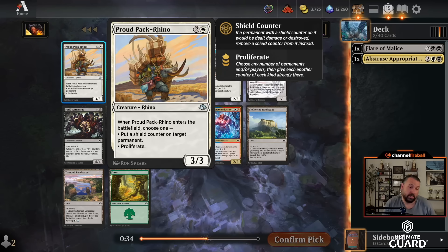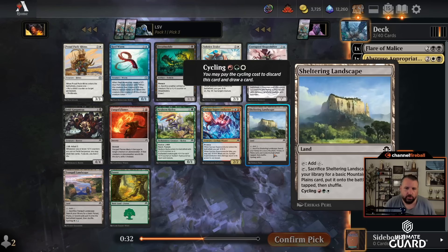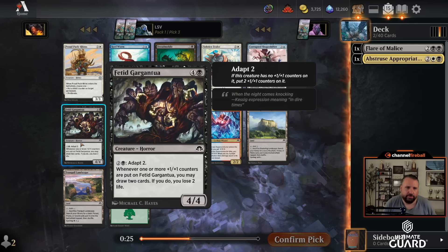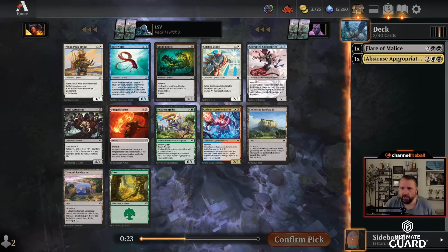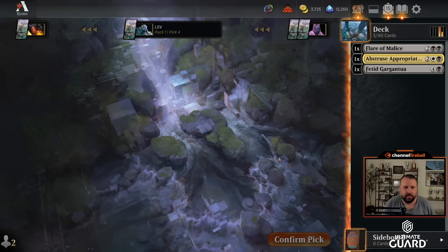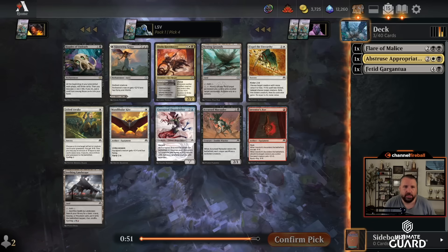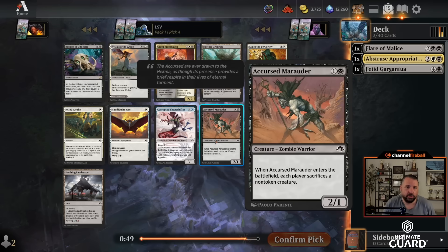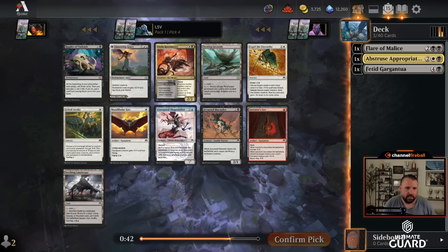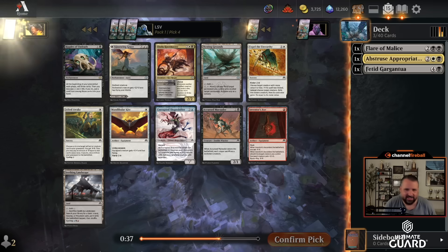There's also red-white, green, and blue-white-green lands. There's also Fetid Gargantua — it's kind of hard to tell which direction I want to go. I think I'll take the Fetid Gargantua here as a card-advantage mechanism. Then wow — Undo Knot, Null Master, and Glasswing Grace, as well as Cursed Marauder. Ripples of Undeath I don't think is playable — it mills you for three a turn no matter what. This pack is just seven black-white cards, which is a good sign.